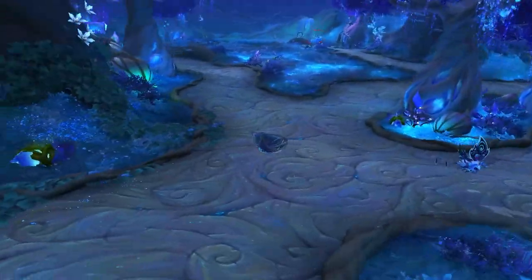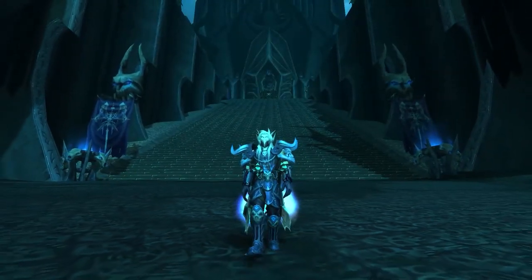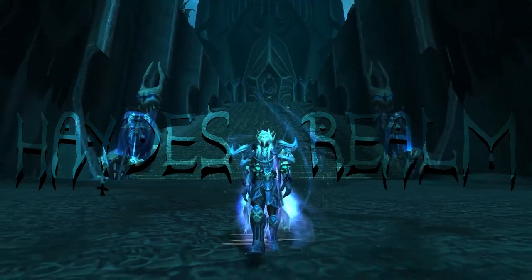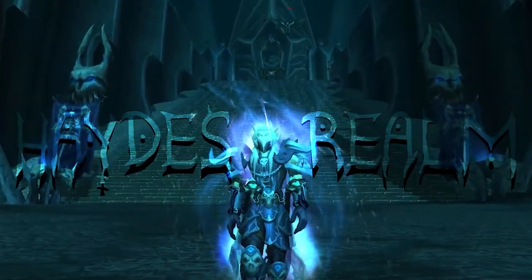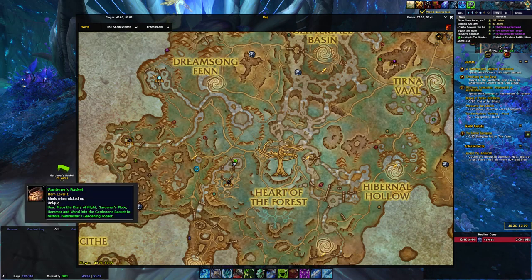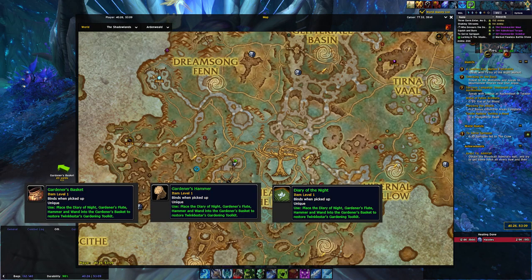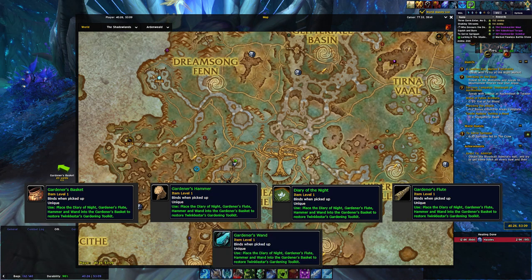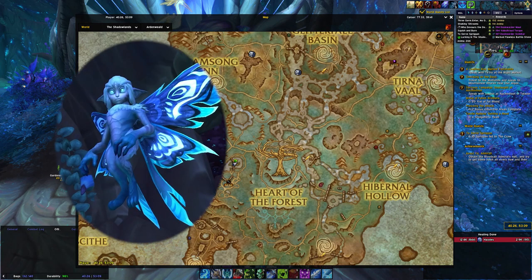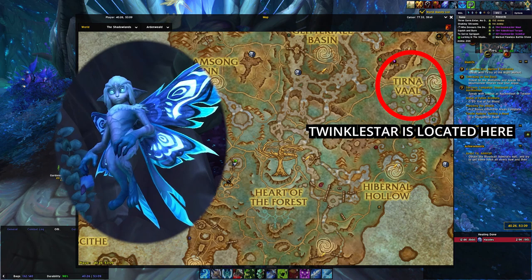Alright, enough jibber-jabbing, let's get you your mount. To get this mount it's quite simple — you need five items: the Gardener's Basket, the Gardener's Hammer, the Diary of the Night, the Gardener's Flute, and the Gardener's Wand. These five items are located right here in a nice little vicinity, and then when you've finished you'll be going to talk to Twinkle Star, an NPC located in Tirna Val.